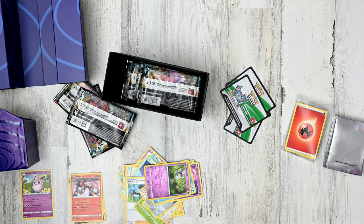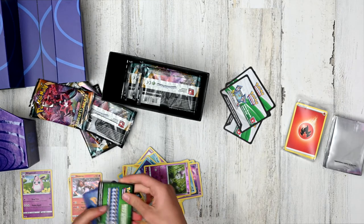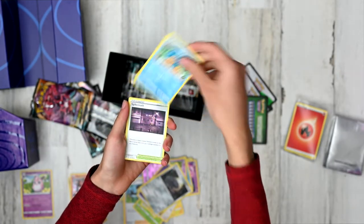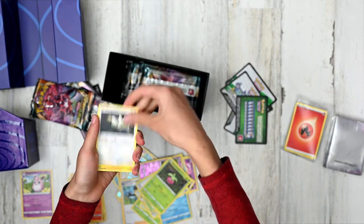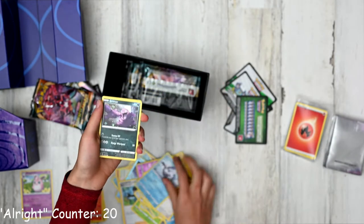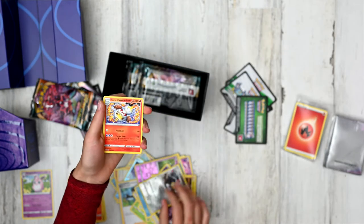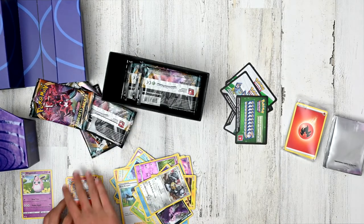Now it's time to open up booster pack number four. Psychic energy, a Lairon, another Simipour, a Spikemuth — it's a stadium card, isn't that cool? A Bounce Stadium. Dunsparce, a Galarian Mr. Mime, a Grimer. A Reverse Holo Melmetal — HP 150, this thing is so dope. And finally, the rare is a Galarian Darmanitan. Why does it use water energy and it's a fire type? That's just how a Galarian Darmanitan is.